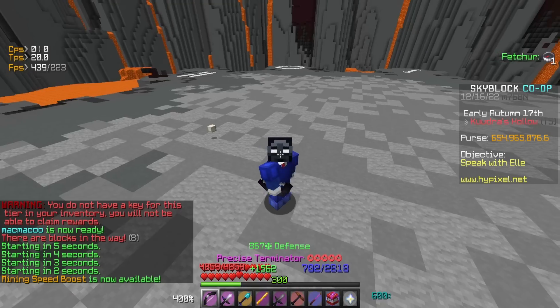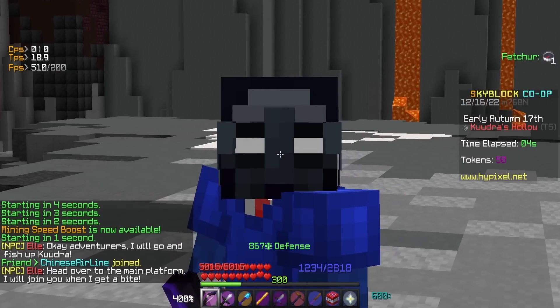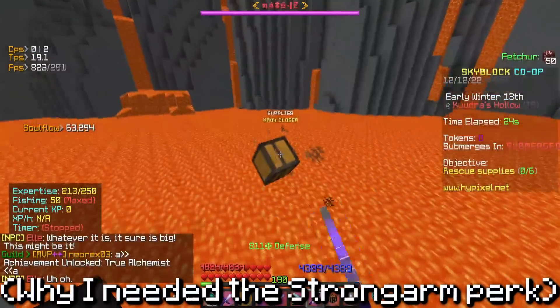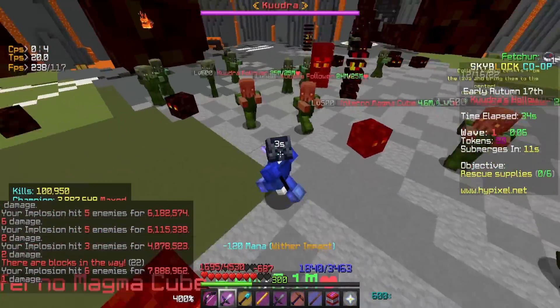Entering my first tier 5 Kuja — it is kind of menacing. You need to know exactly what you're doing and when. My job was the stunner. When the boss starts, me and two other people fish up crates and bring them to the center, while the fourth player plays crowd control — killing all the mobs spawned by Kuja.